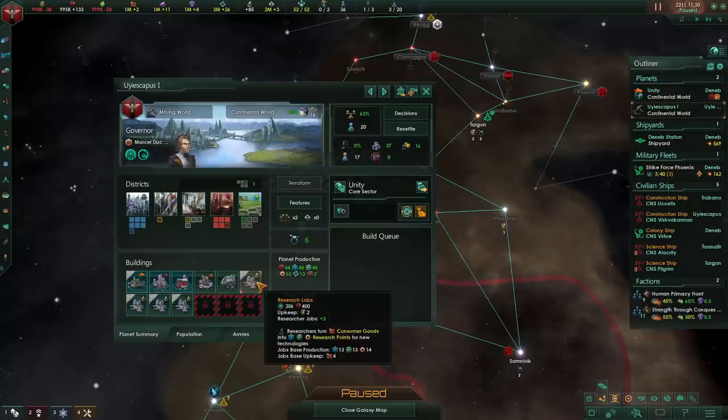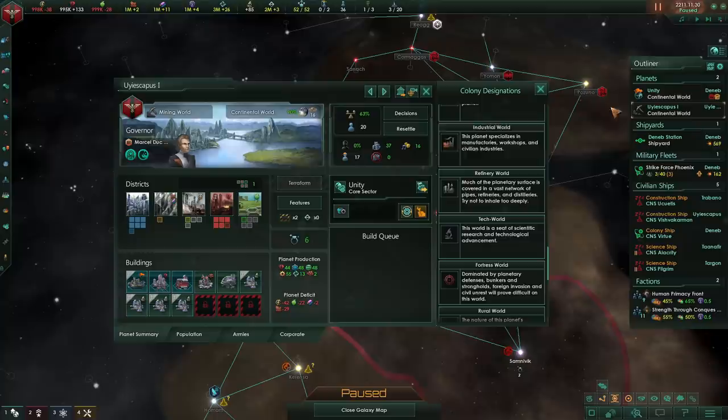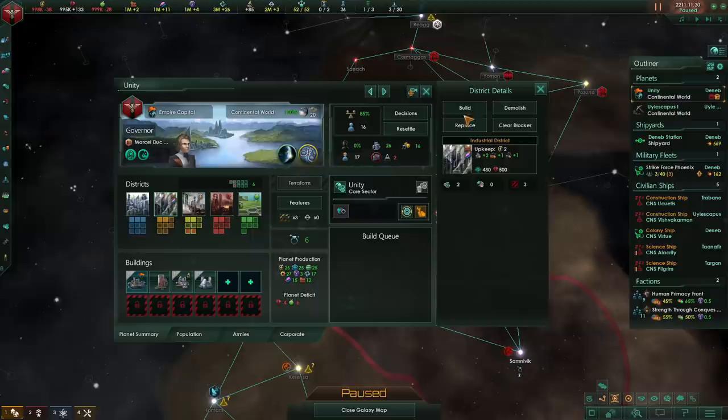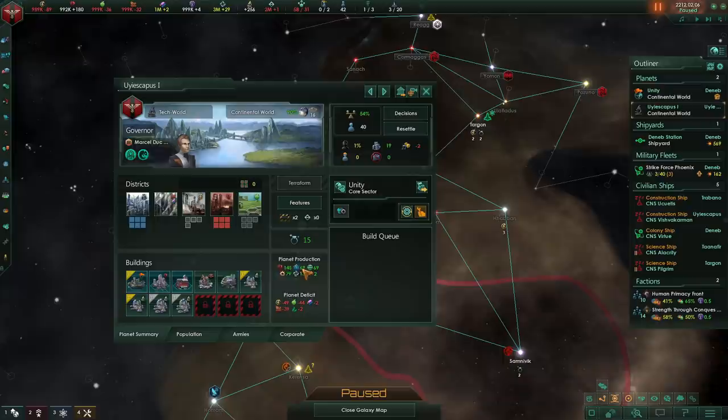Going for technology is extremely strong and you can spam research labs basically anywhere. Having dedicated tech worlds is not particularly worthwhile because you don't really get any extra science — you only get reduced upkeep, and you can deal with the upkeep of scientists by just building up more consumer goods. On certain planets, you will want to build up industrial districts, and using those industrial districts you'll produce consumer goods and alloys. Make sure to have some planets dedicated to it, such as your capital. Your capital is ultimately the zone where you balance your economy — if you're lacking something, build it on your capital and ideally specialize your other planets.